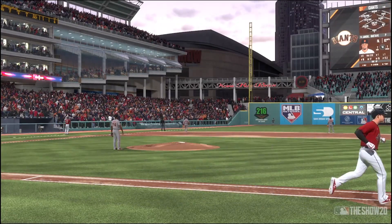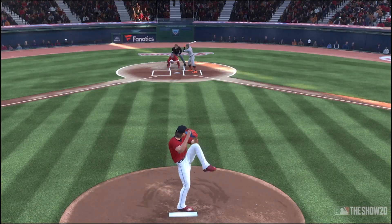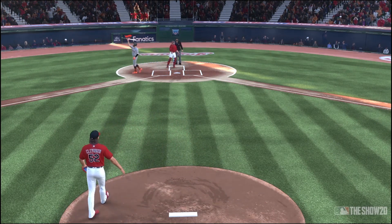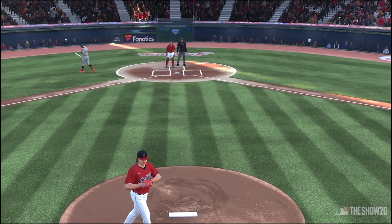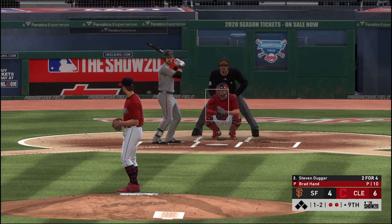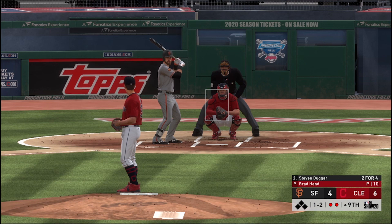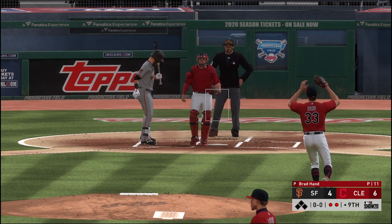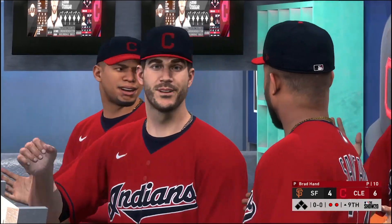While the Indians were scoring runs, Mike Clevinger was piling up the strikeouts. He fires and the pitch — waved at, he's got another one. And in the end, with the Giants mounting a rally in the ninth inning, the Tribe turned to Brad Hand, the American League leader in saves, and he got the job done once again. The Indians win it by a final score of six to four.